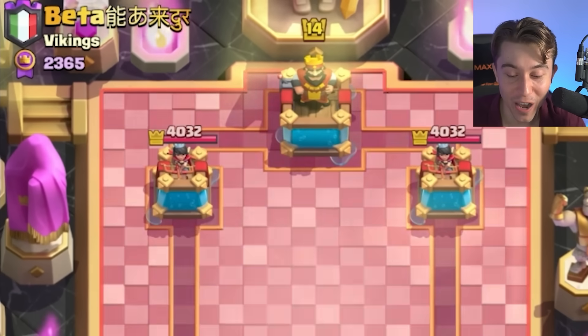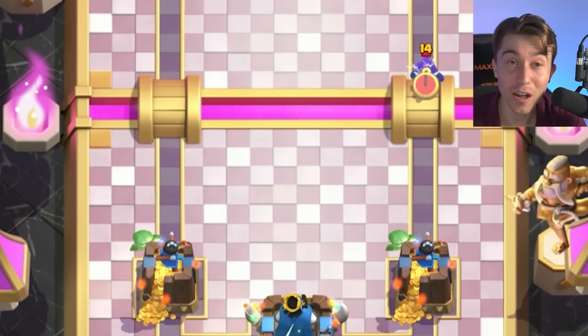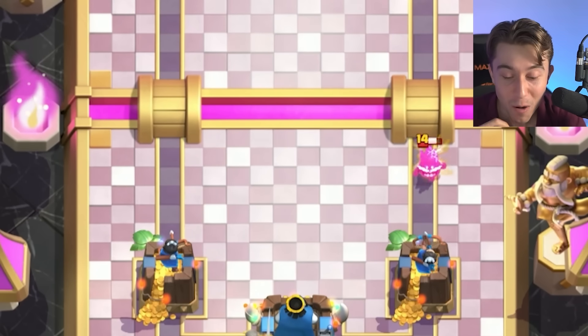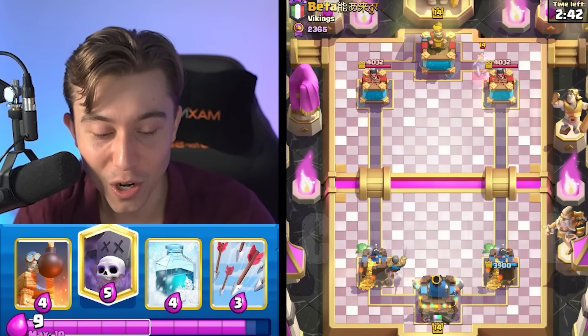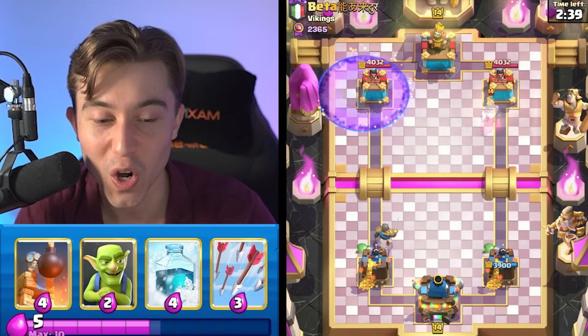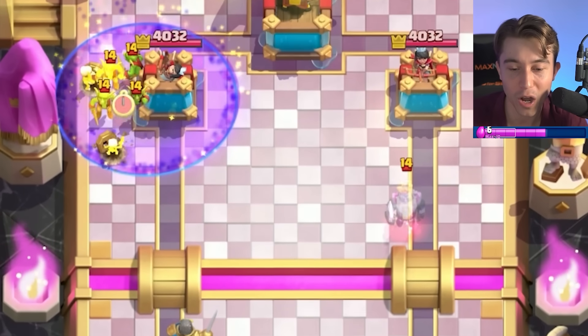We got a game against a Certified Savage from the Vikings clan. I've been watching a lot of Viking shows recently, and I'm ready to transform our Knight into the fiercest Viking imaginable. I don't think this is necessarily a great strategy going Graveyard at the start, but looking at my hand, I didn't have any other options.